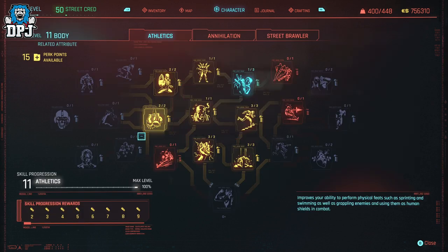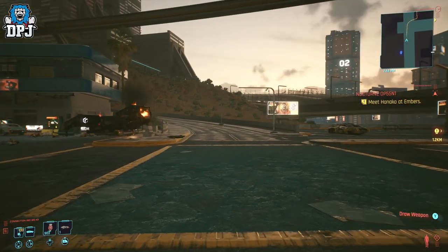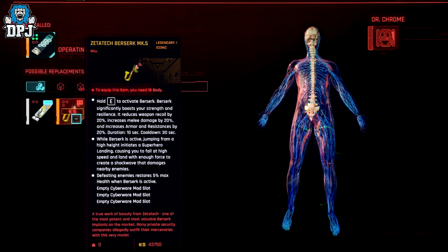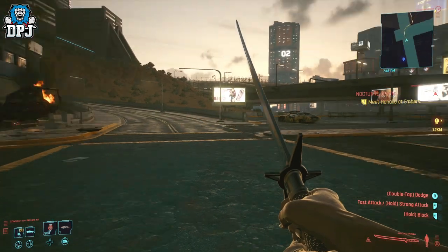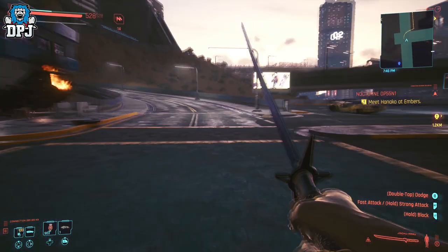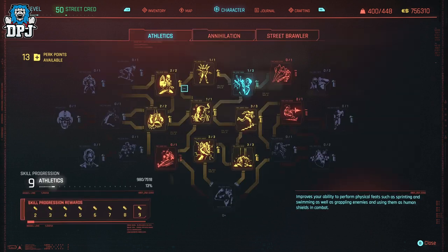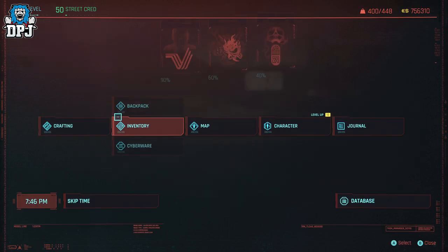Next is a recently discovered infinite athletics XP glitch. Your athletics level can only go up as high as your body attribute level, which maxes out at level 20. To level this up super fast: equip a melee weapon, then equip the Berserk operating system in your cyberware — you can buy multiple variants from Ripperdocs. Swing the melee weapon until your stamina is below half, activate Berserk, then mid-swing go into your inventory. As long as you stay in the menus without unpausing, you'll constantly earn athletics XP.